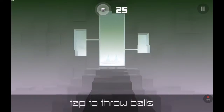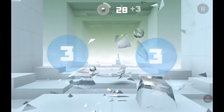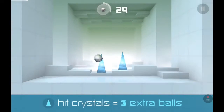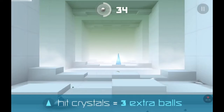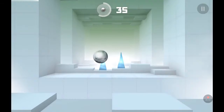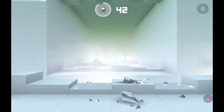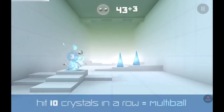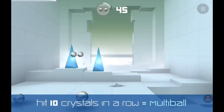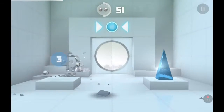Basically how you do it is you tap to throw balls and you hit these things. If you look at the 30 on the top of the screen you will see that I am racking up. Once you hit a certain amount of these blue crystals, then you'll be able to shoot two at a time, like that.